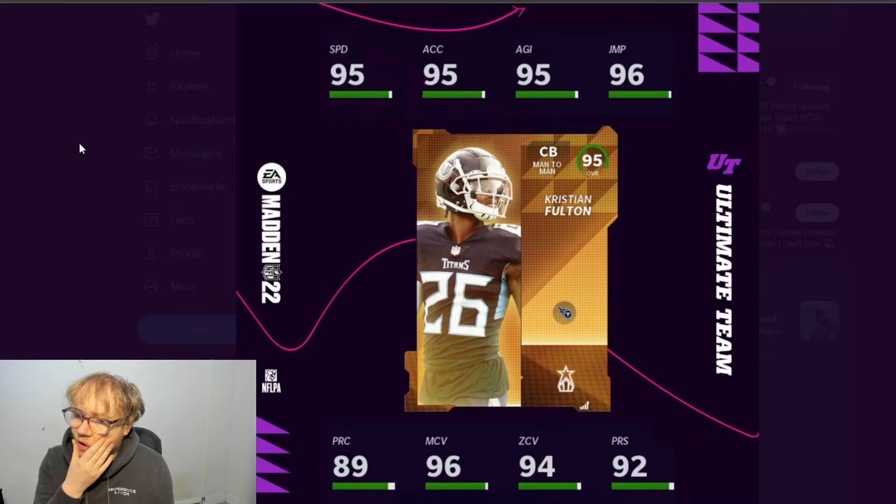The other card, which we looked at earlier today, is Christian Fulton — corner for the Titans. He's got 95 speed, 96 man coverage, 94 zone, and 92 press. He looks pretty good. I don't know how tall he is — look, these guys don't play for the Eagles so I don't know every player's height, but for Eagles players somehow I do.